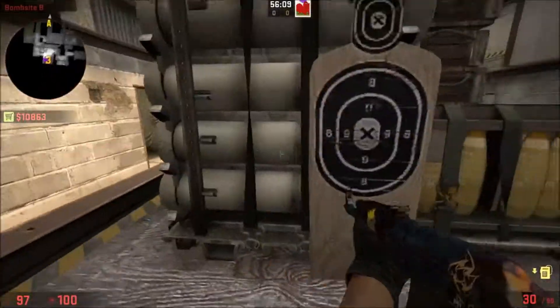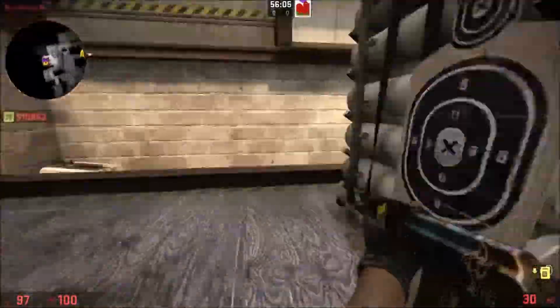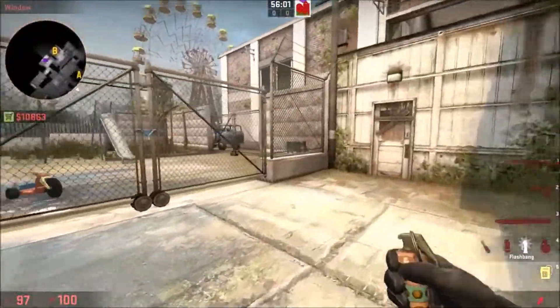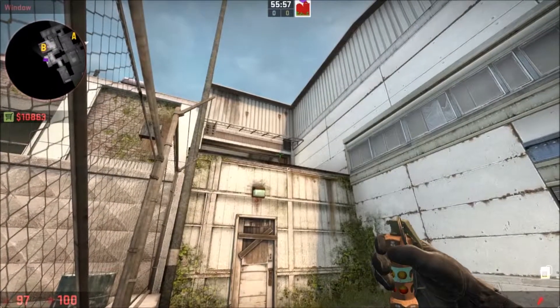They're going to have to keep turning around — they think they're safe, another flashbang comes in, keep turning around, flashes keep coming in. That's what you see a lot of pro teams do when they execute: they throw so many flashbangs in, and that's what you want to do as well.